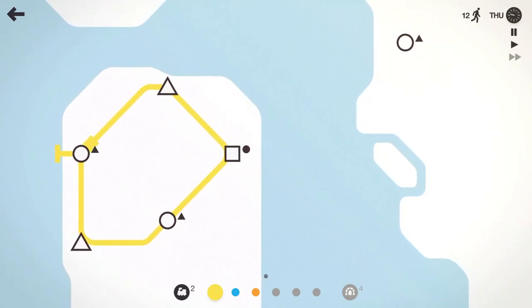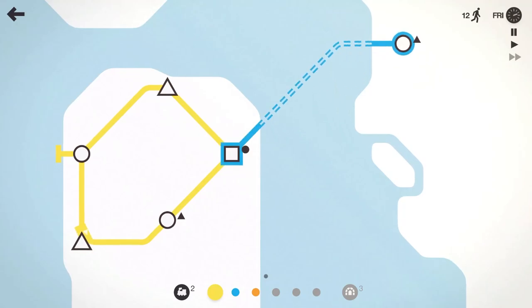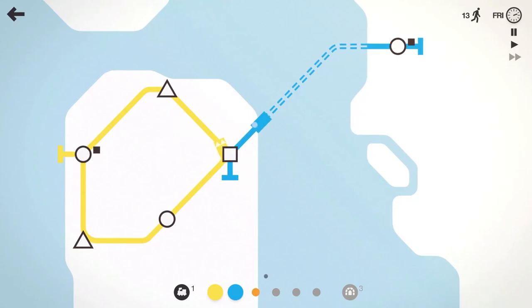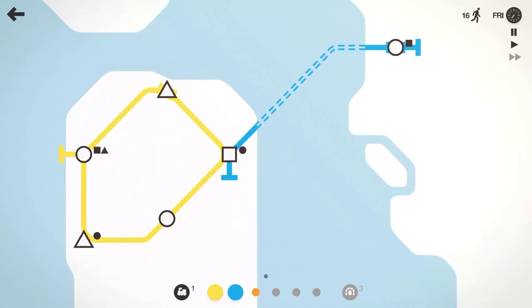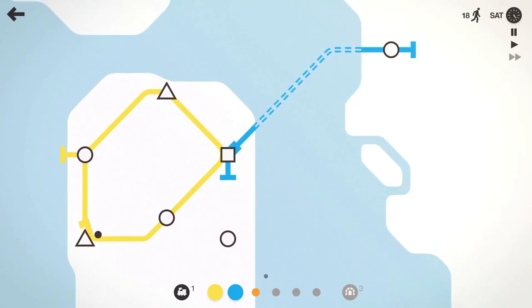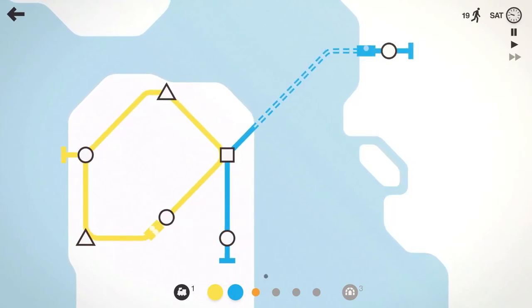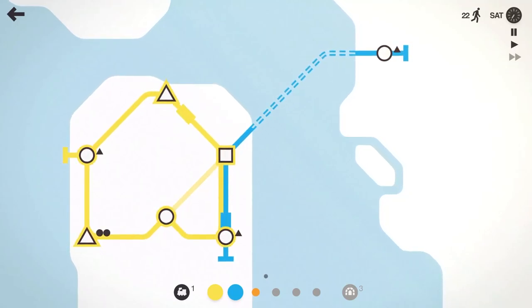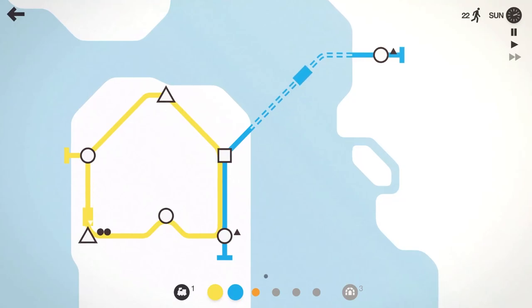And here we go, we got our first outlier. So we'll use our light blue line in a tunnel here and bring that in. All right, 13 people moved on Friday — Friday the 13th. And we got a blue line, we'll take the blue line down to that circle as well. Now we've been trying to make sure the stations are being hit by multiple lines.